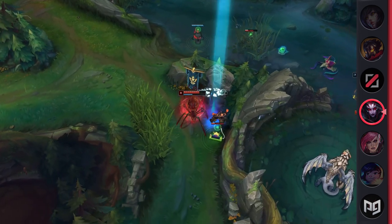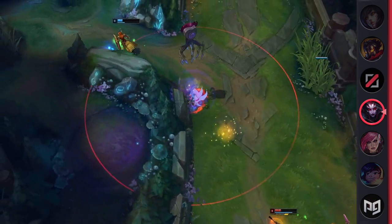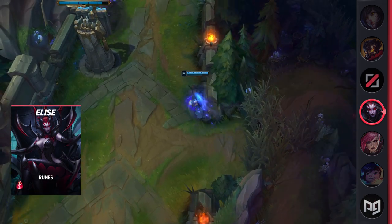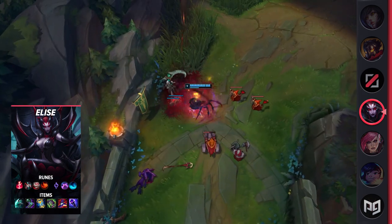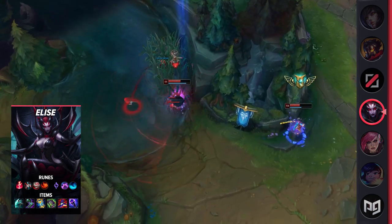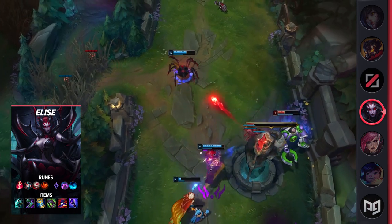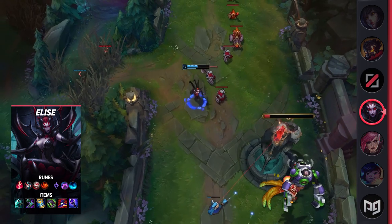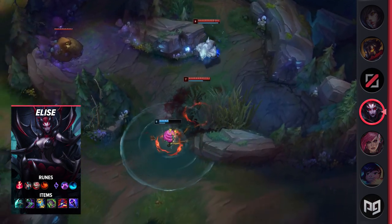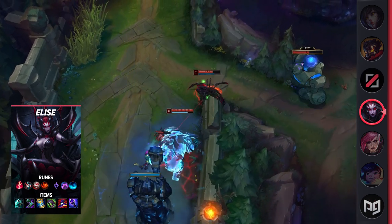We'll be covering human first and then spider right after. Elise's passive grants her passive spiderlings when she uses abilities in human form and also makes her attacks in spider form heal her. For her Q in human form, she spits a venomous attack that deals percentage current health, which is great for starting off your combo. Her spider form Q is an execute leap attack that does percent missing health, which is really good for ending combos since it does additional damage if they're already low on HP. Her W sends out a spider filled with blood that blows up and deals magic damage to those around it; in spider form, her W provides attack speed and additional healing from her spiderlings. Elise's E is one of the most vital parts of her kit — in human form, she throws out a cocoon that stuns the first enemy hit, which is extremely useful for ganks due to the long range. In spider form, her E sends her up into the air for a brief moment, making her invulnerable, and she can then target an enemy to land on afterwards. This is really powerful for dives or just disengaging fights.